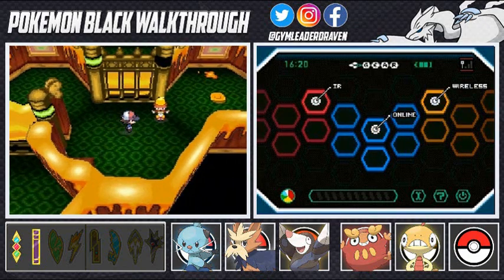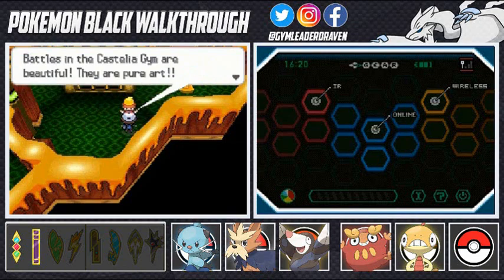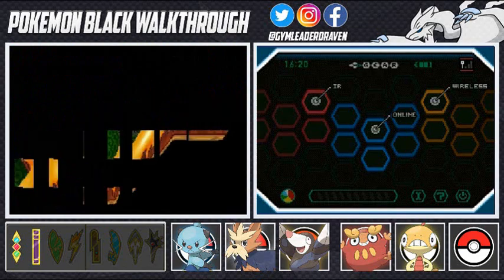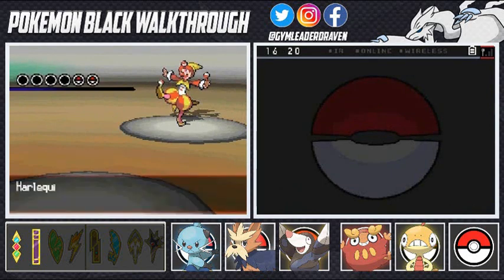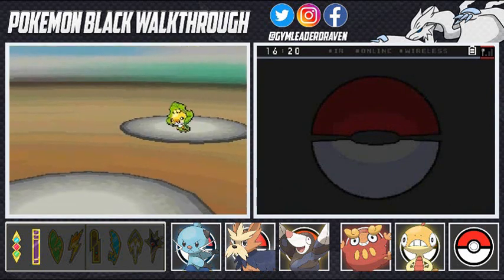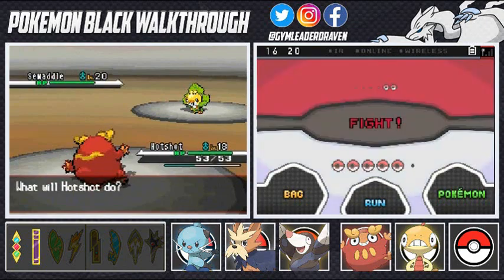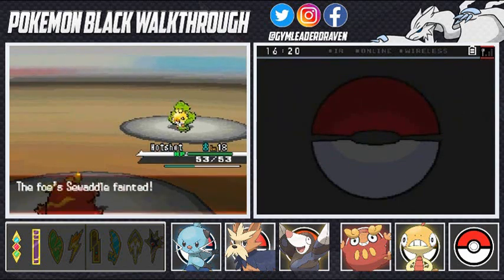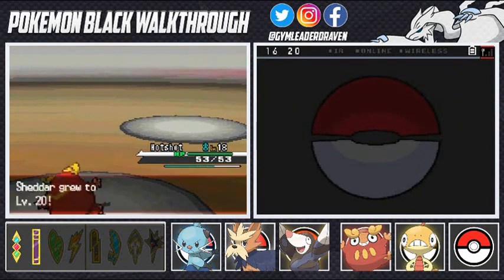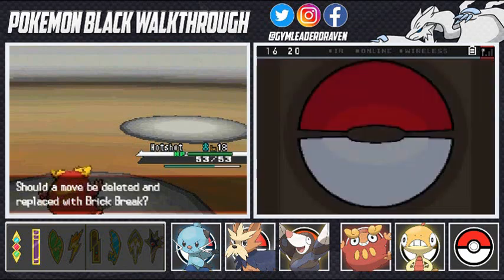There are clowns in here, and the only Pokemon we're going to be using right now is our good old buddy Hotshot. This clown says 'Battles in the Castelia Gym — they are pure heart.' Harlequin Jack would like to battle, and he's coming out with a Sewaddle. Shedder has grown to level 20 and he's got himself Brick Break, so that's a good move. I'm going to take away Rock Smash.